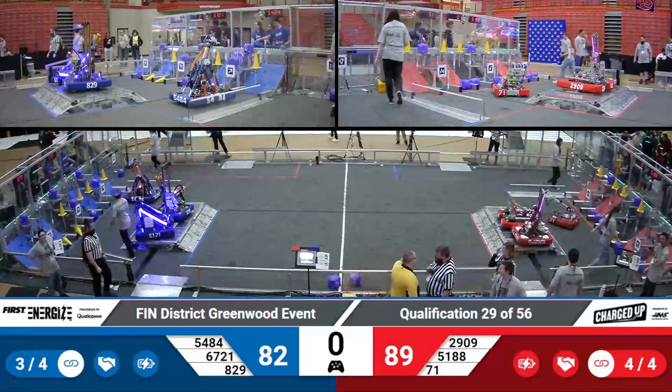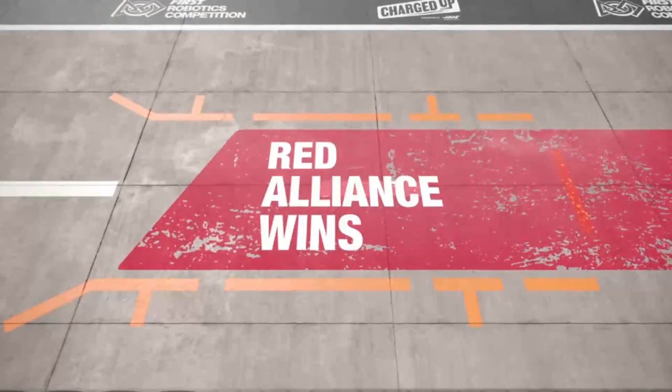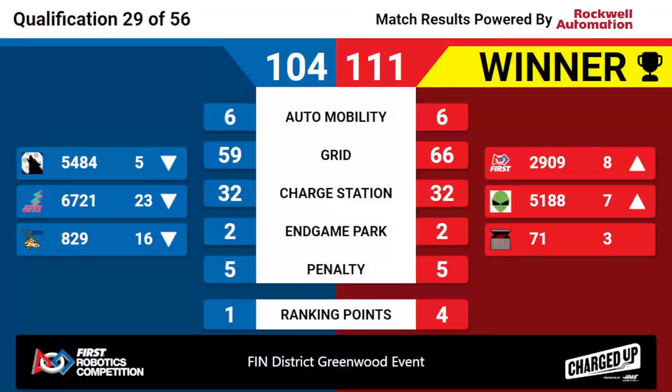We have your scores for Quals match 29. Your winner — it's the Red Alliance. Red Alliance winning 111 to Blue's 104, with four ranking points. That gives them a unicorn. That means 71 is going to keep their third-ranked seed, 51-88 is going to move up into seventh, and 29-09 moves into the eighth-ranked spot. Congratulations to the Red Alliance winning Quals match 29 here at the Finn District Greenwood event.